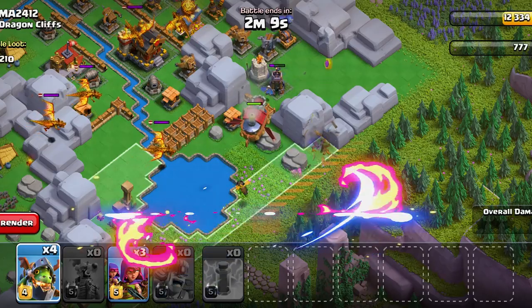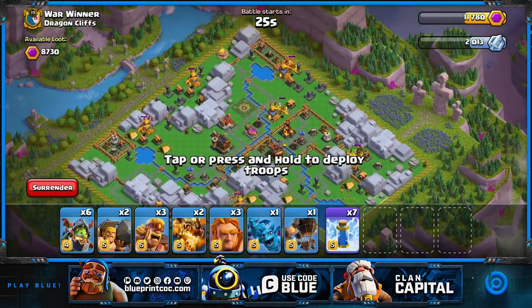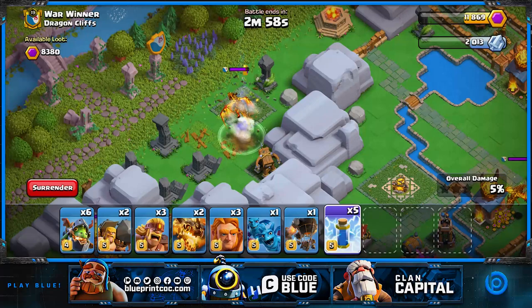We're here on the Dragon Cliff and this is our army. With these mass lightnings you want to take out the dragon posts that are really far into the base. This is the default base by the way. I like to take normal dragons - super dragons of course but normal in clan capital - and then inferno dragons to snap them out, but you need to make sure you have the right calculation for the amount of inferno dragons you're going to have.